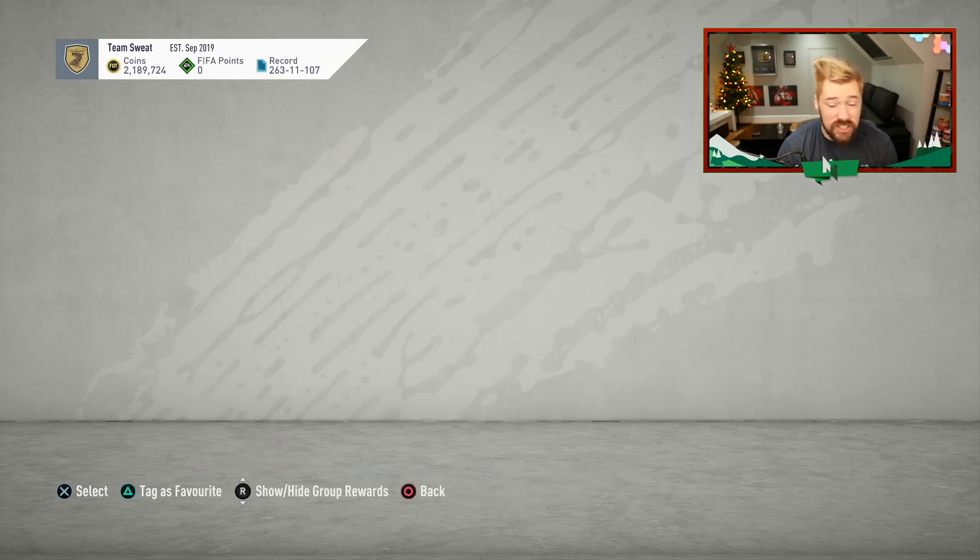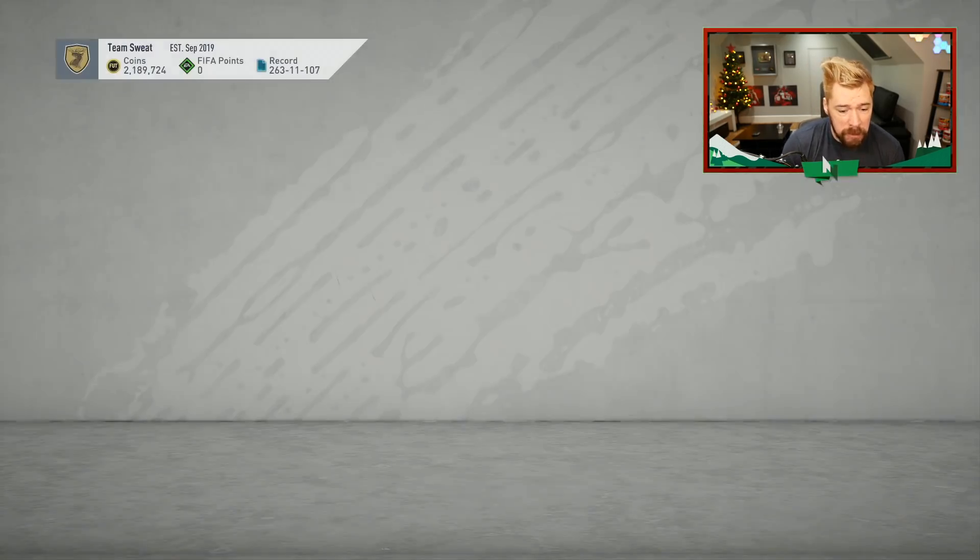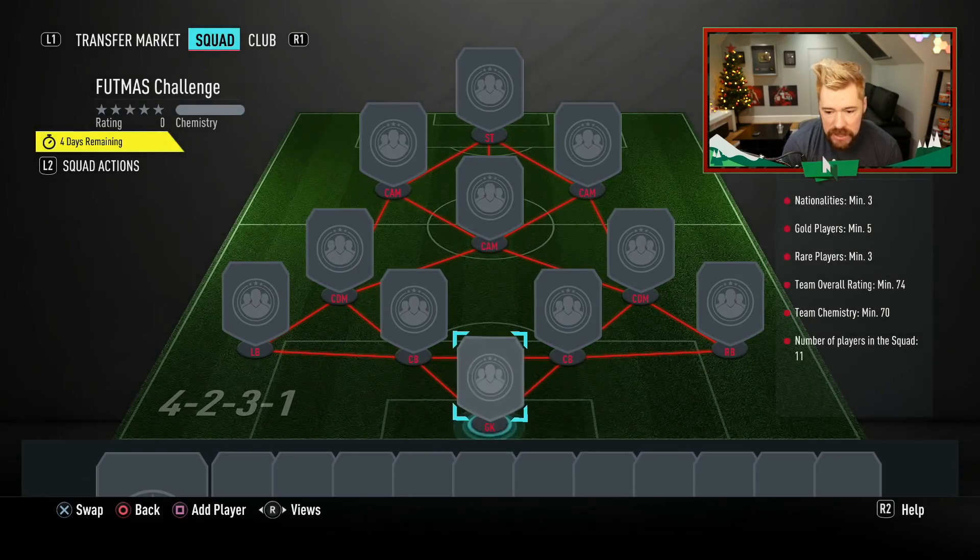There's a new FUTMAS challenge. Let's see if you have to solve world hunger to complete this one as well, or if this is going to be a little bit easier. A 74 rated, 70 chemistry, 3 rares, 5 gold, 3 nations. Nice and easy on that one.